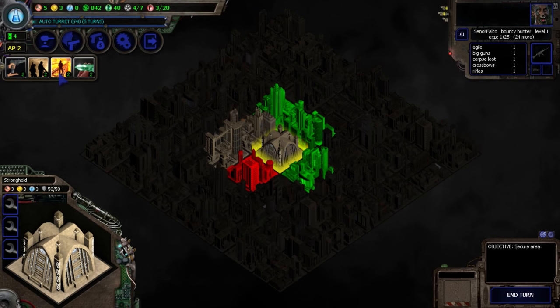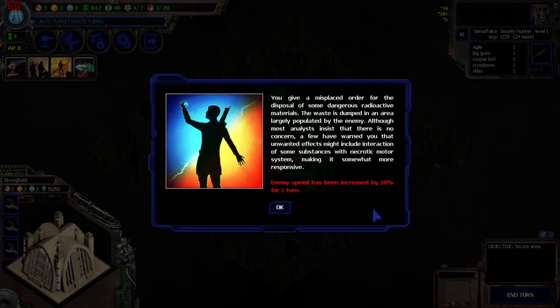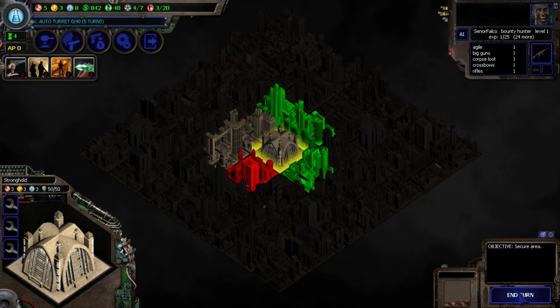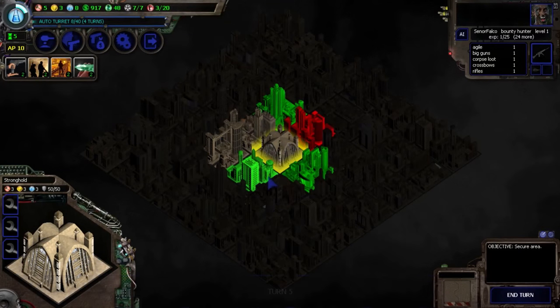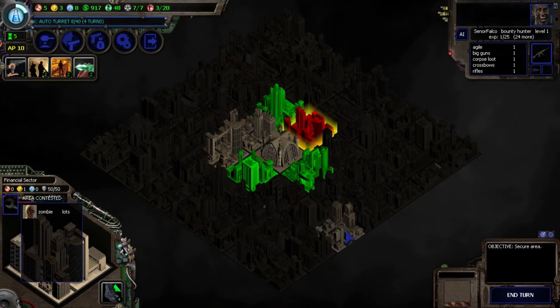We still have 2 AP left. Let's do a stroll around the area. Nothing but negative events — we lost credits to a misplaced radioactive order again, enemy speed increased by 10% for one turn. Please don't attack me now. Let's end the turn. The zombies from here have moved away — that seems great. But now there are some over on this side.